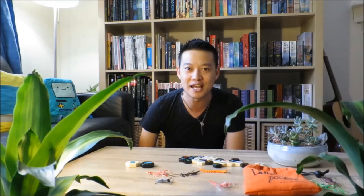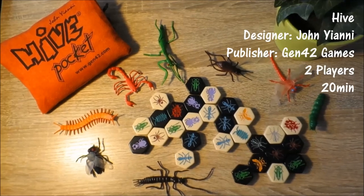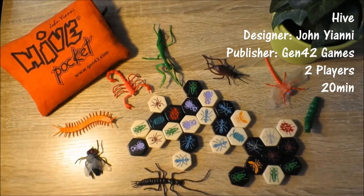Hive is a tactical tile placement game where players take control of various insects with certain abilities in order to surround an opponent's queen bee first — a light, chess-style game with lots of layers, lots of strategy, and lots of depth. Hive is a game designed by John Yanni, published by Gen42 Games. It's for 2 players and plays within 15 to 20 minutes. There are many different versions of Hive that have been released. Today I'll be reviewing Hive Pocket Edition, as well as the Pill Bug, the Ladybug, and the Mosquito expansion tiles.